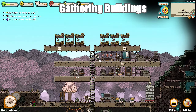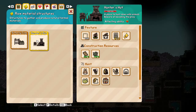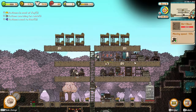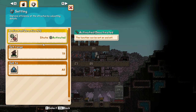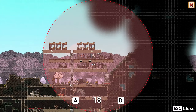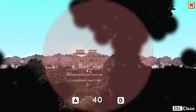For gathering buildings such as the gathering camp, hunter's hut, or water tank, workers don't need to physically reach the building to perform their tasks. As long as there are resources within the building's range, the location of the building doesn't matter. We can take advantage of this by saving prime placement spots for production buildings. Build these gathering buildings far away from the ladder, and set their range to 40.